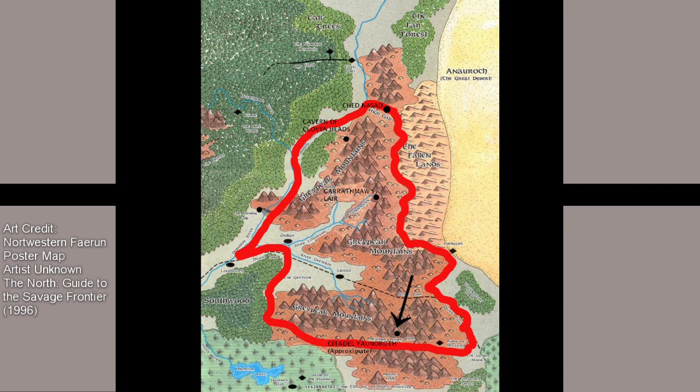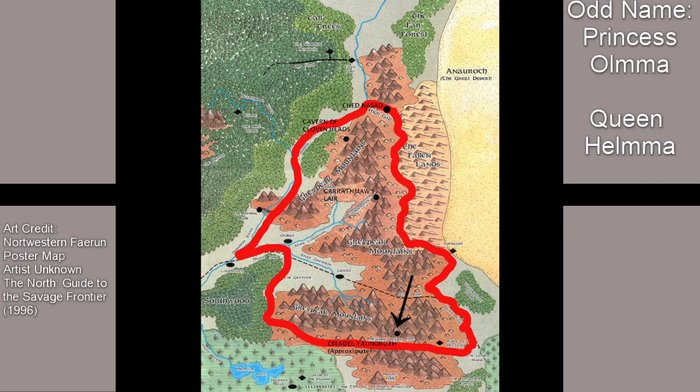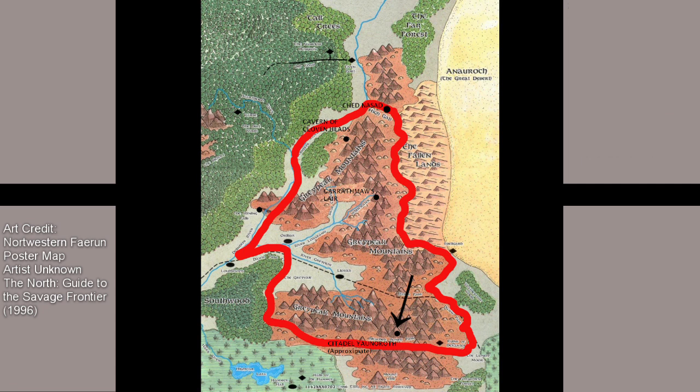Citadel Yor-Noroth is a round redoubt built into the mountain slope overlooking Bleached Bones Pass. The dwarves of Amarindar built this citadel as a southern bastion, chiefly concerned with an orcish horde streaming down from the north. Rather, it was the demonic horde from Hellgate Keep that brought Amarindar down. The legend of Princess Ulma, sister to the then-reigning Queen Helma, is still told — she led the defenders at Citadel Yor-Noroth in a last stand to allow dwarves to flee south. Citadel Yor-Noroth doubled as a hub for the network of tunnels to Amarindar that dwarves built beneath the Great Peaks. The goblins of Decanter to the east broke through the lowest levels with their own tunnel. The ghosts of those dwarves who made their last stand still haunt the citadel under the orders of the ghost of Princess Ulma.